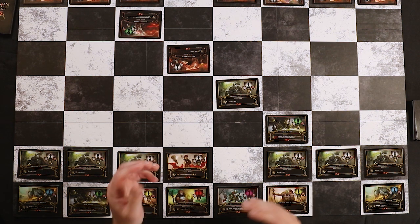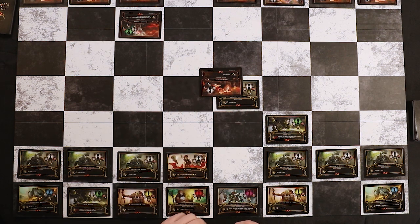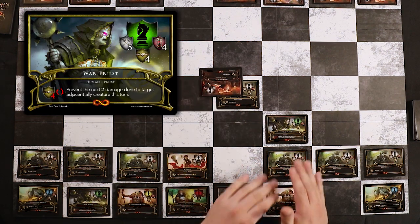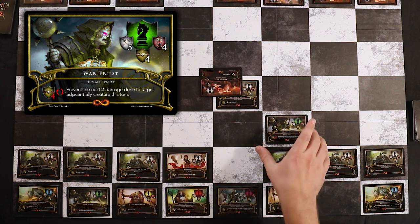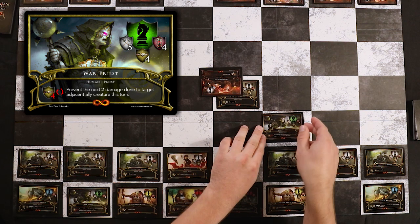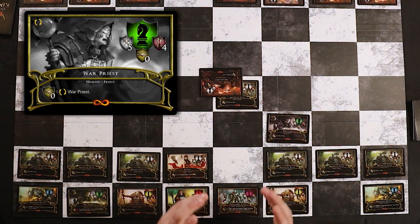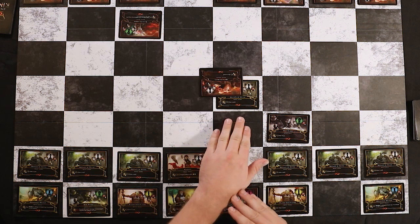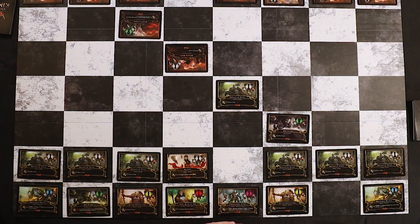If the Mutated Brute tried to attack my Initiative Vetus, I could use my Warpriest's red cast ability — even though it's my opponent's turn and the Warpriest hasn't moved — to save Initiative Vetus. The Mutated Brute would move and attack, and during the combat phase I could use the Warpriest's ability by spending four discipline, flipping the Warpriest, and targeting Initiative Vetus to prevent two damage. Since Initiative Vetus survived the attack, the Mutated Brute is forced to move back to its previous square.